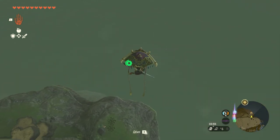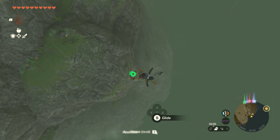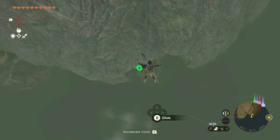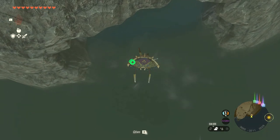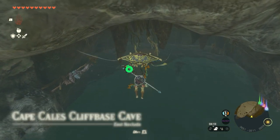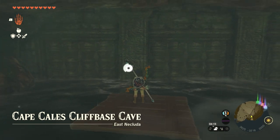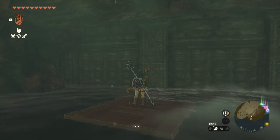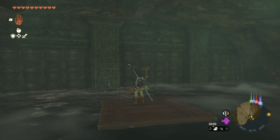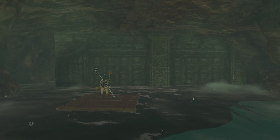Just jump off here, paraglide a bit farther out, skydive down, and you can see the cave in the wall already. Get your paraglider out again so you can easily glide in. As you can see, the wall is closed, and the way to open it is just to whistle - whistle and the door or wall opens.